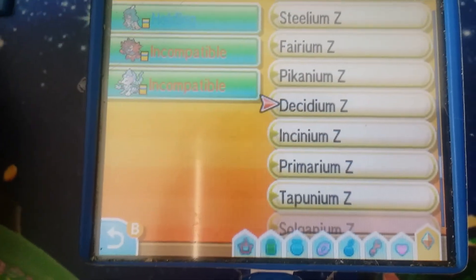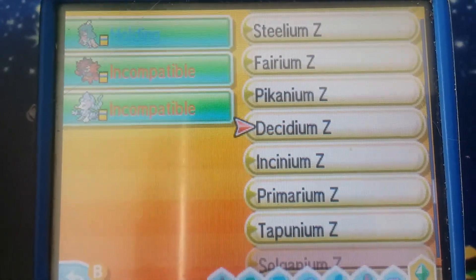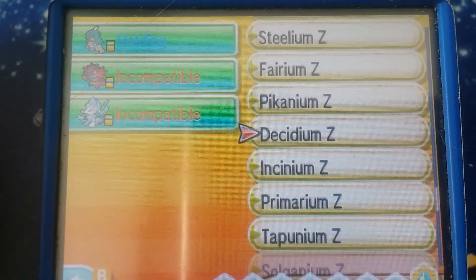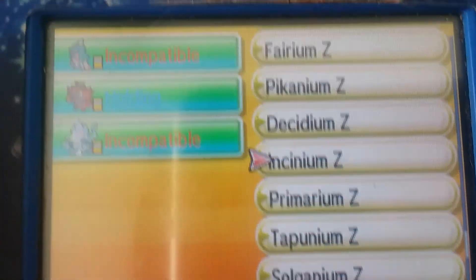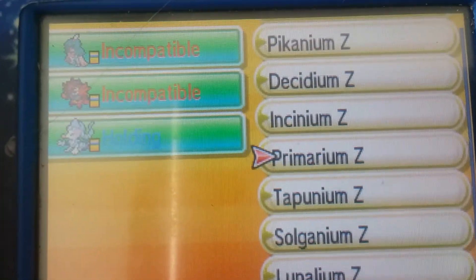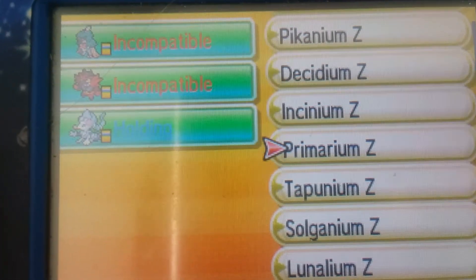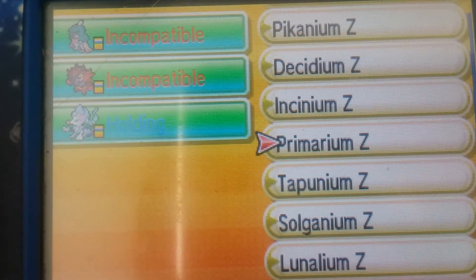These Z-Crystals are interesting. Decidium Z — if you use Spirit Shackle, that'll activate its Z-Move. If you use Darkest Lariat with Incendium Z, you'll get Incineroar's Z-Move. And for Primarina, you have to use Sparkling Aria while it's holding Primarium Z to get its special move.